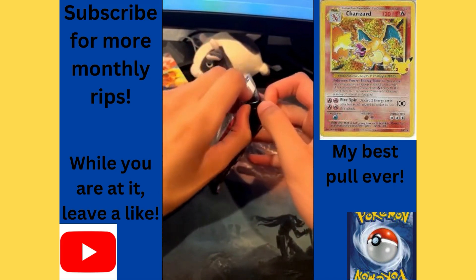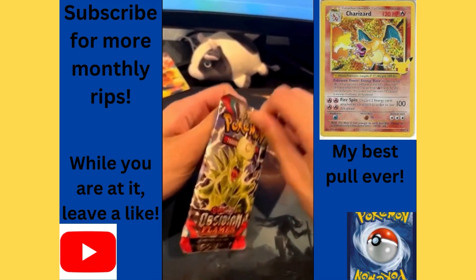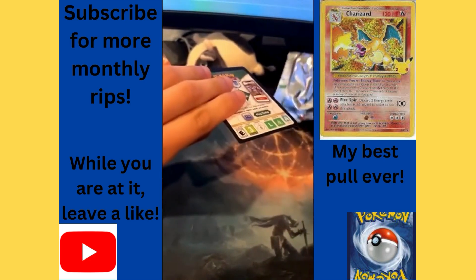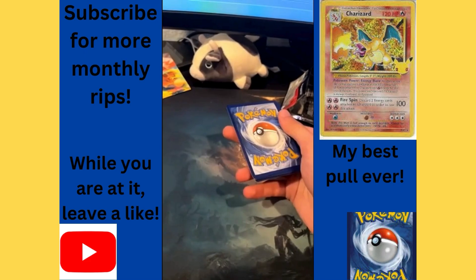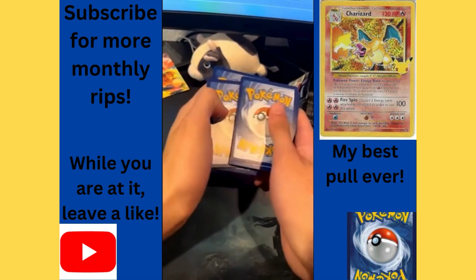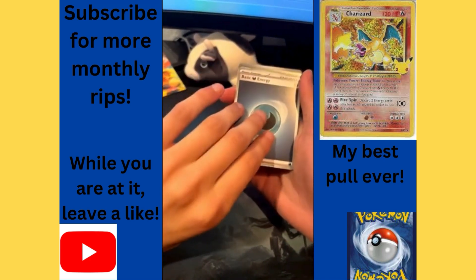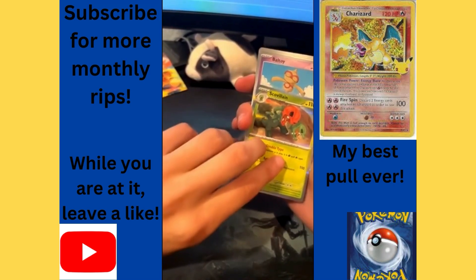I never said I was good at opening packs, but okay. Here's the code for anyone who wants to redeem it. I think the way you do it is from the back put to the front, and here we go — first video doing this. Basic energy card, got a hollow Skull Villain — I don't know how to say that — a Voltorb.